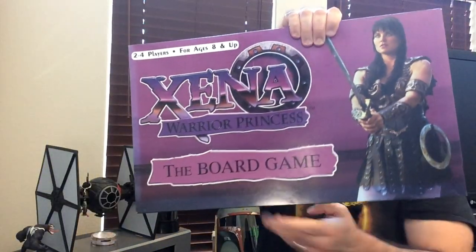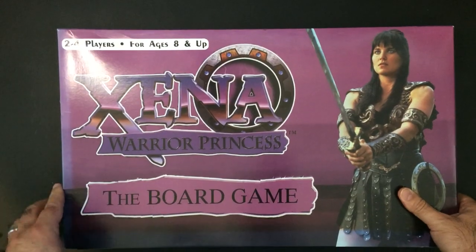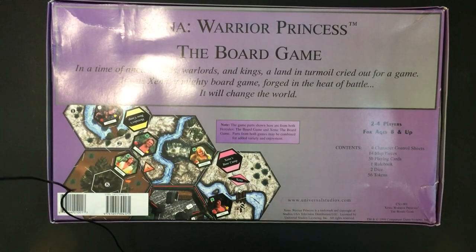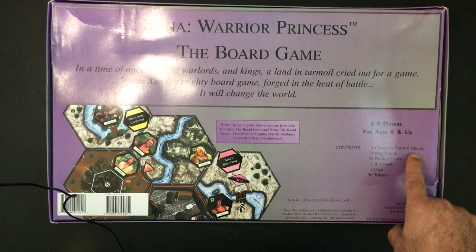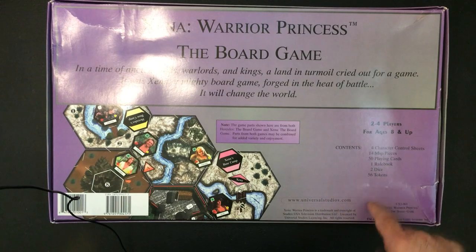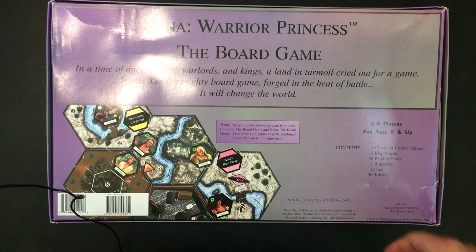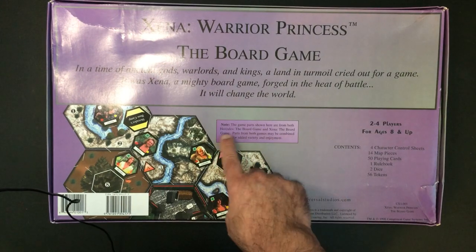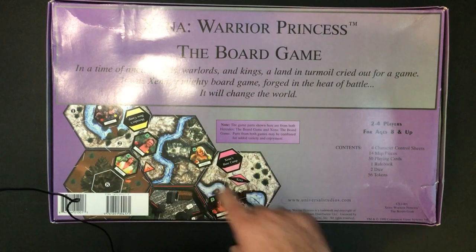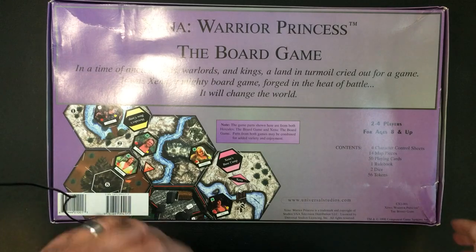Let's check out the board game. The box is a little beat up. So we have four character control sheets, 14 map pieces, 150 playing cards, one rule book, two dice, and six tokens. This can also be combined with the Hercules board game, and I think there was a Star Trek board game — that's kind of a drawback we'll get into in a second.